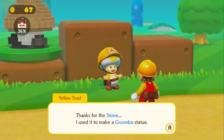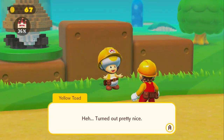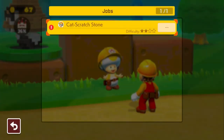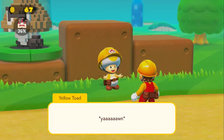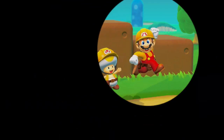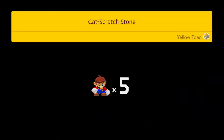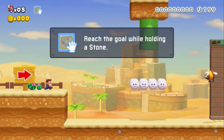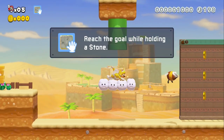Thanks for the stone, I used it to make a goomba statue — turned out pretty nice. I have another job for you Mario. Cat scratch stone — we just go while holding a stone. Probably just a couple more levels where we have to get stones — makes sense. That one was cool though, I like it.